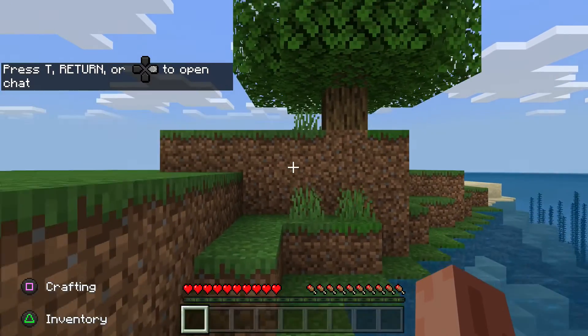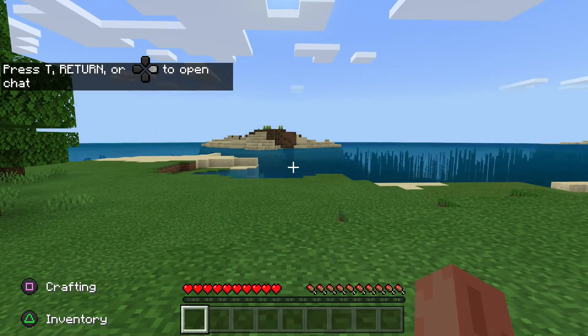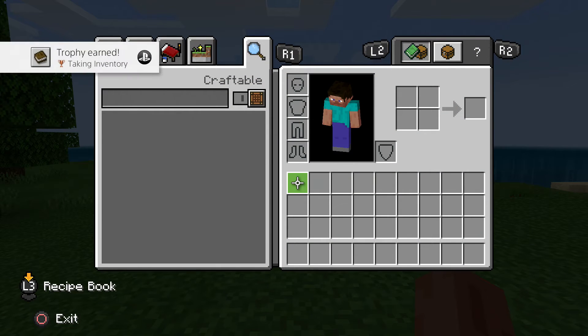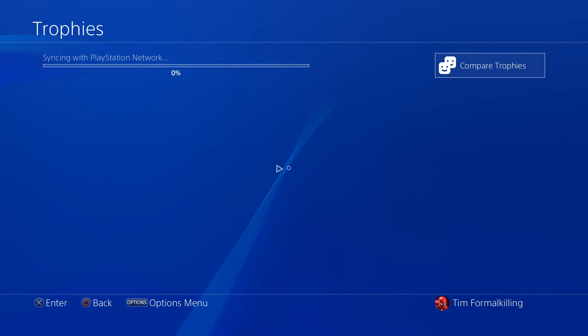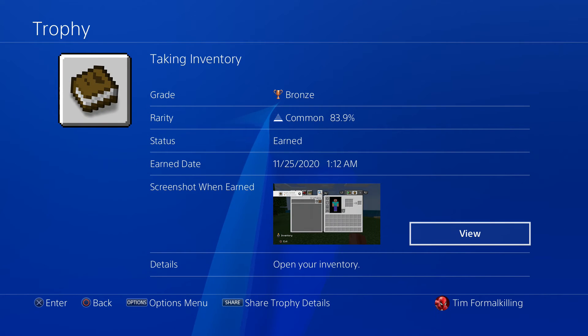Once the world's generated, all you have to do is press triangle to open your inventory, and the trophy will be yours. And if you happen to be on Xbox, that would be the Y button on your controller.